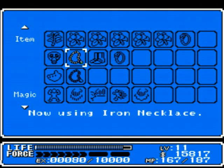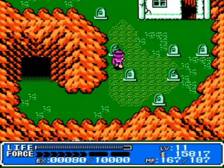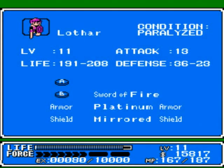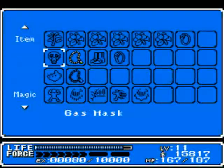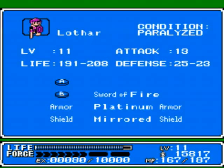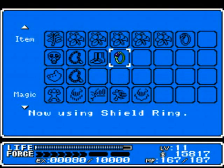I also found out the iron necklace does exactly the same thing as the shield ring — it raises your defense by the same amount, only it puts it on your chest instead of your shield. So I just looked at what it is normally: shield is lower, so I'll put on the shield ring, because I want them both as high as possible.